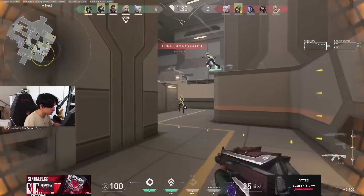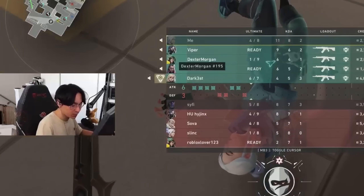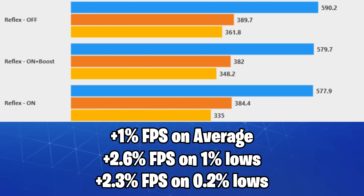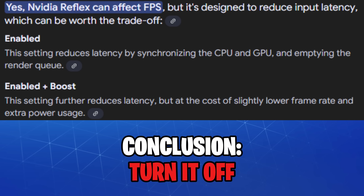Oddly enough, setting Nvidia Reflex to off also seems to fix that janky spray-shooting feeling in CS:GO and Valorant. We also saw no improvement in latency with it on, so I'd recommend you keep it off for good.